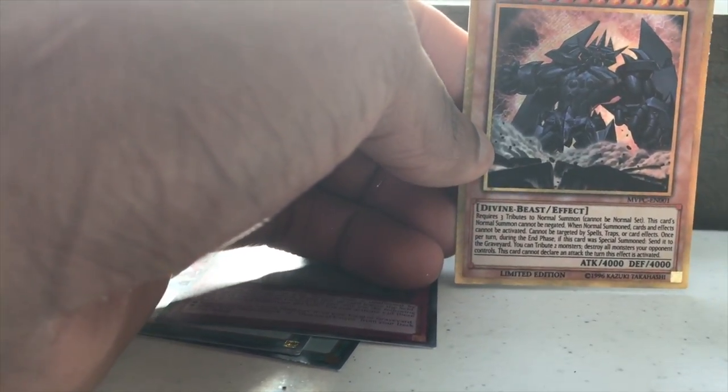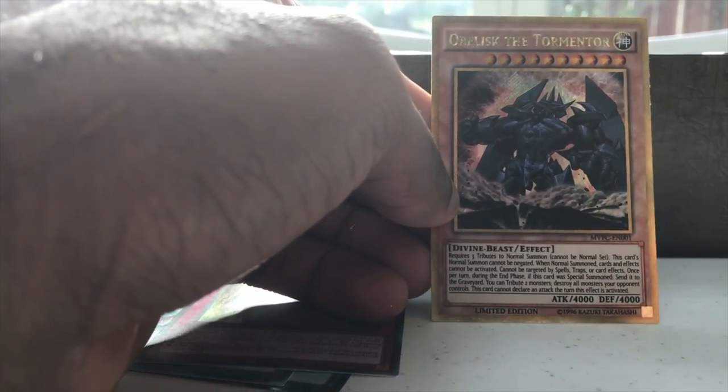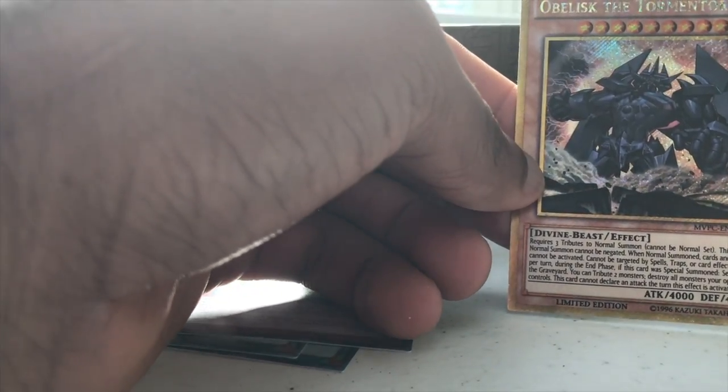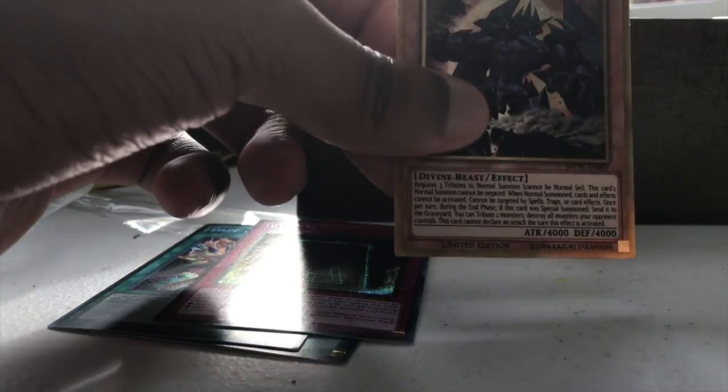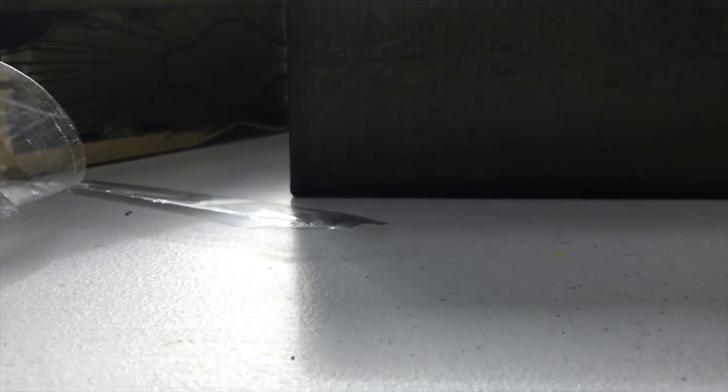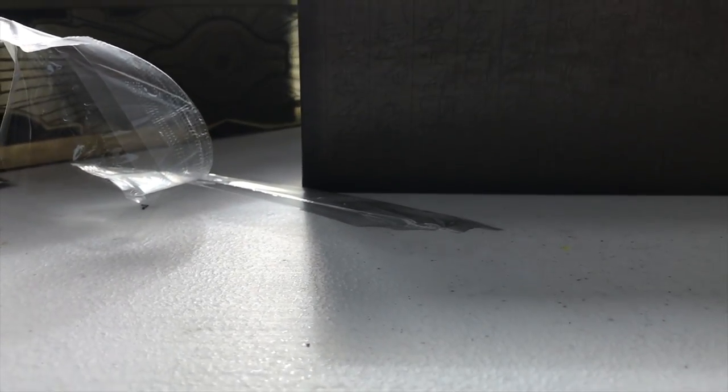This is Obelisk — you guys know what Obelisk does. Just more or less, it's that beautiful art, that holo all the way around the card. The name is holographic, everything. Beautiful limited edition movie pack. I'm gonna keep mine sealed.